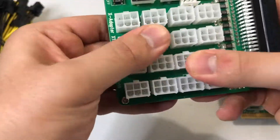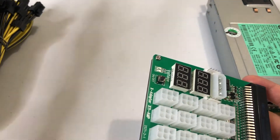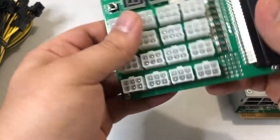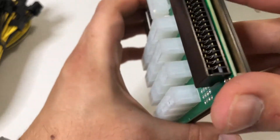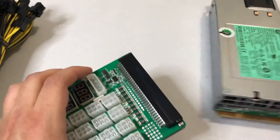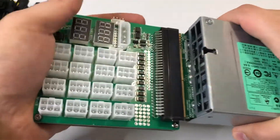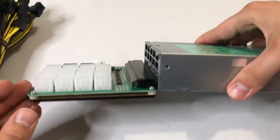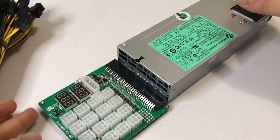Before you plug anything in, make sure you inspect all the ports — everything should be secure with nothing wiggling. When you get new risers, always check that the capacitors are straight and not bent. I don't think there are any capacitors here on the PSU, but making sure all ports look secure. The quality feels good — Parallel Miner, where I got this from, actually tests it before sending it out. Putting the breakout board in takes a bit of force, but it's secure now.